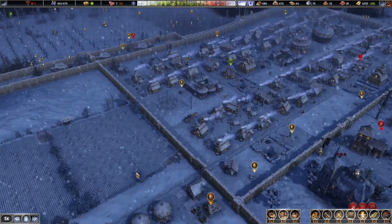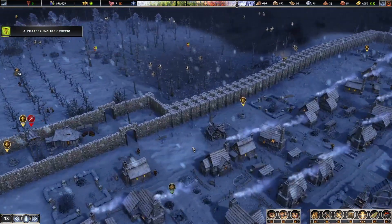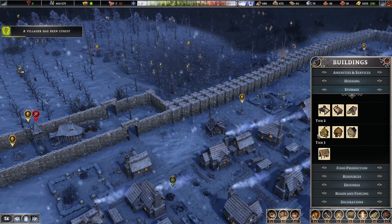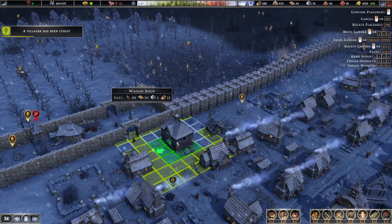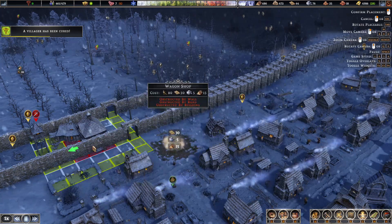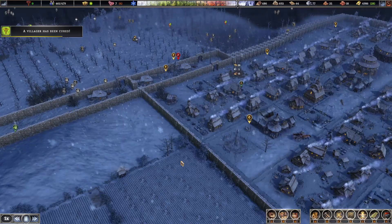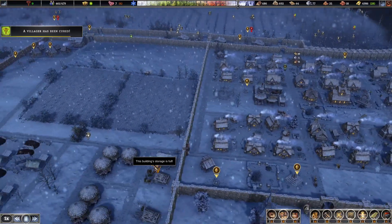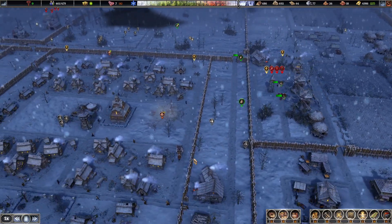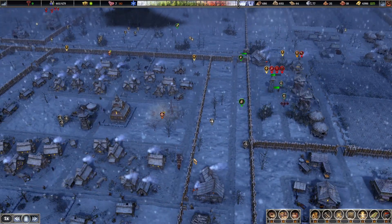I got distracted — I was over here doing the wagon shop, that's right. Perfect, it's done! Wagon shop — yes, let's put you there. Okay, that's going to be good. There we go, so we're going to have more clay coming in now. Quite happy about that.